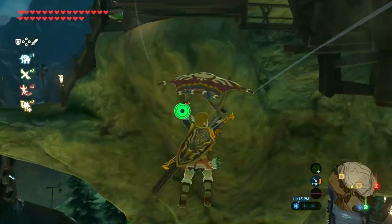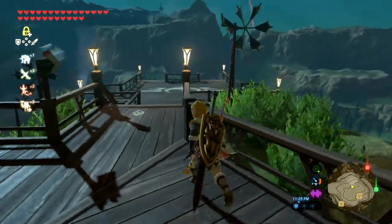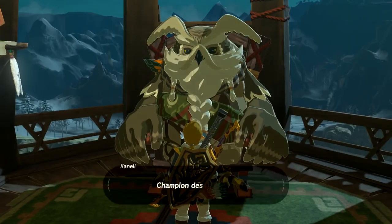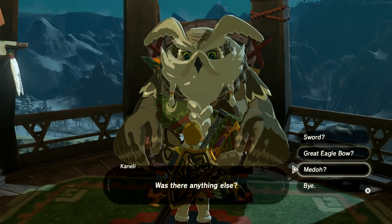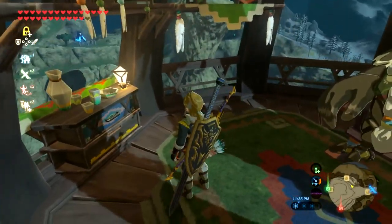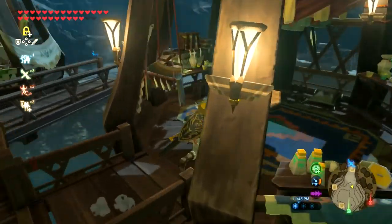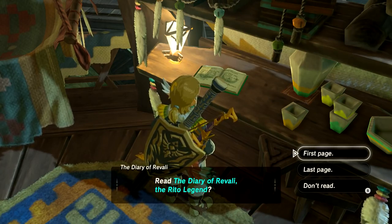I want to go down to the first floor and figure out where the chief is. Alright, that's the archer dude. Oh there's treasure chests in this area. There's the chief — hey chief, do you have something about Revali? Should I have to answer anything? Sword that seals the darkness. Maybe I actually have to finish the quest before he says anything. I would like to know more about Revali — I'm assuming every one of the champions has a diary sitting around. Revali's diary! I'm not sure if we were supposed to find it this quickly, but I'll take that. Read the Diary of Revali, the Rito legend.